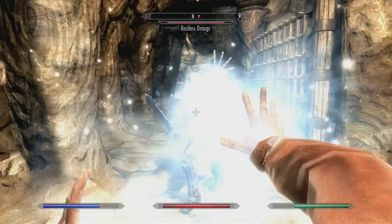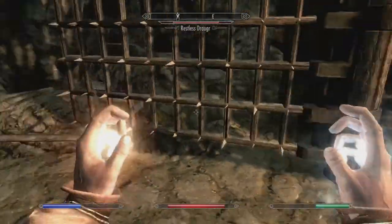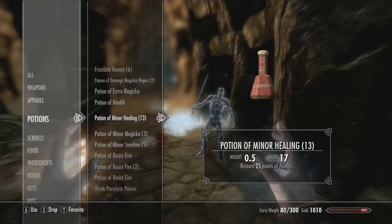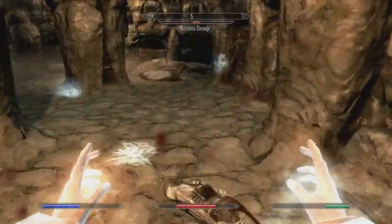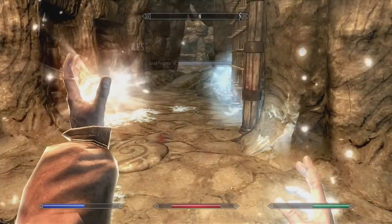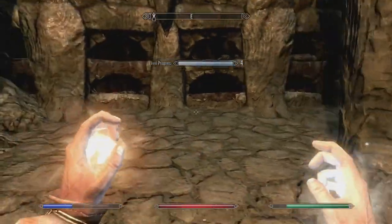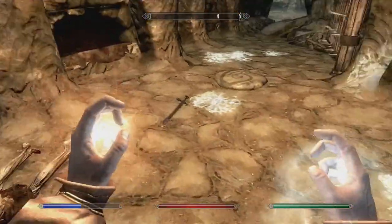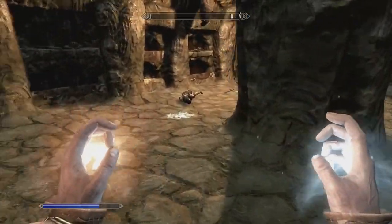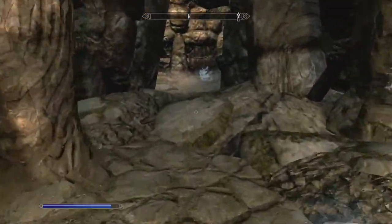Let's see if we can use the trap against this Restless Draugr — oh yeah, I forgot he uses Frost Bolt too. We just missed him with the trap, let's try again. That was close — we're going to take a potion here. Yeah, we got him! Now it's a good opportunity to train up our Restoration. His body probably got flung to some obscure corner — oh, there he is.